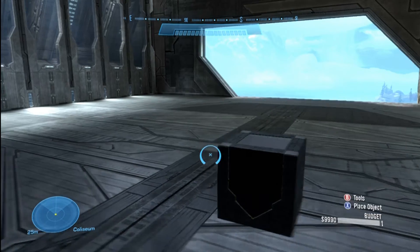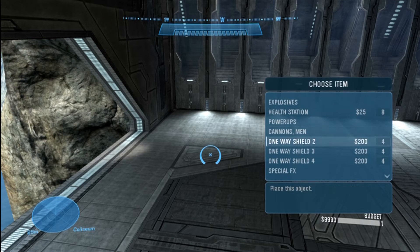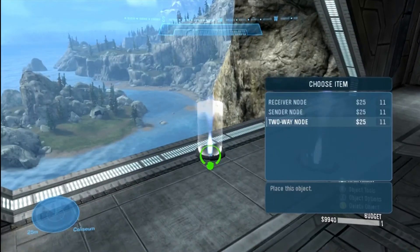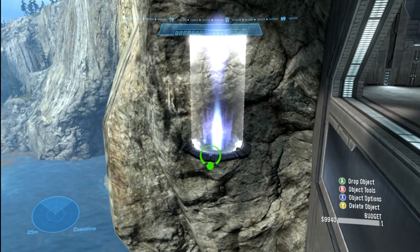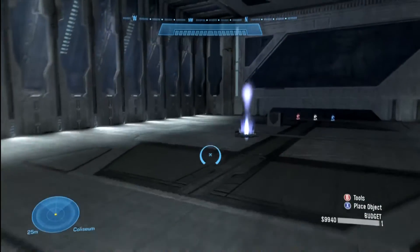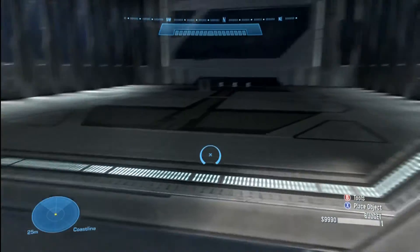I use this a lot with interior maps. For example, if the coliseum wall is blocked off, I can go under gadgets, spawn a teleporter set to two-way, place one inside and one outside the map, and set them to game specific true. That way, when playing slayer the teleporter won't show up, but while editing it will — making it easy to get outside your interior map.